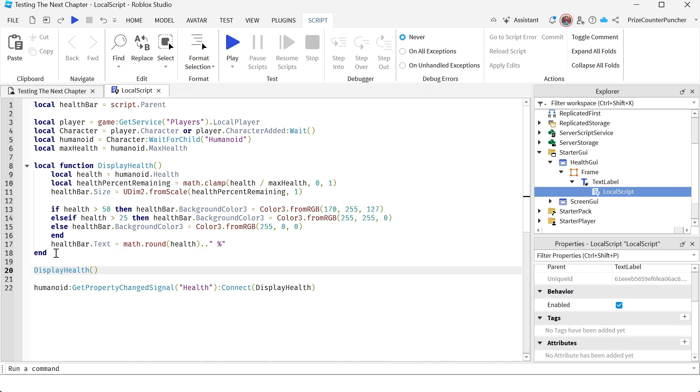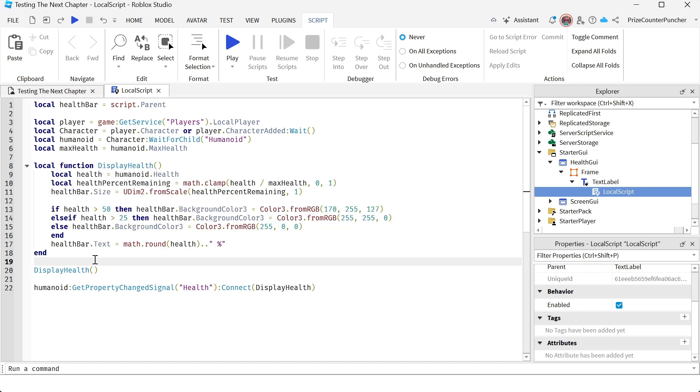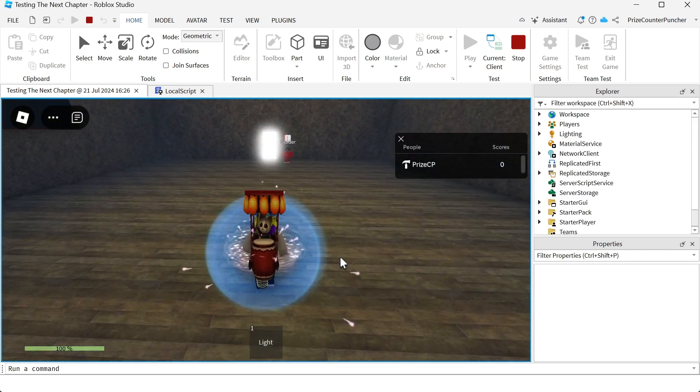When the player first joins the game we call this function one time — it sets the health to 100 and shows a full green bar with 100%. As the player's health changes, GetPropertyChangedSignal fires and connects to the same function. That is all there is to it. Let's play test and take a look.